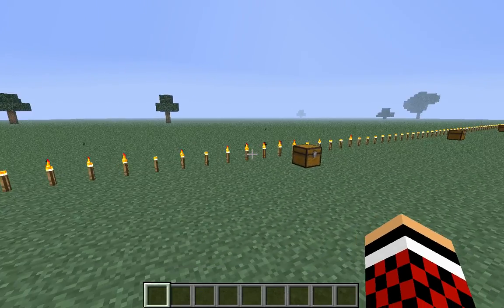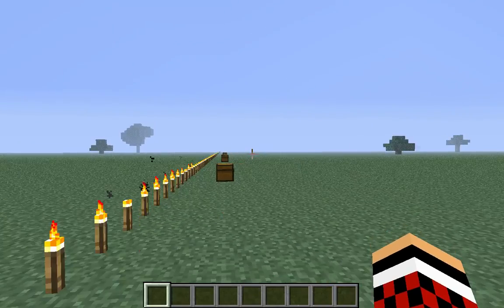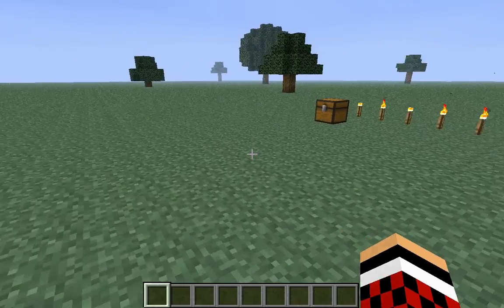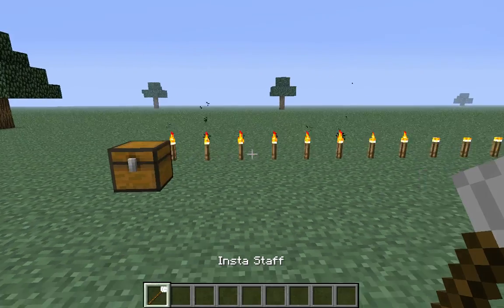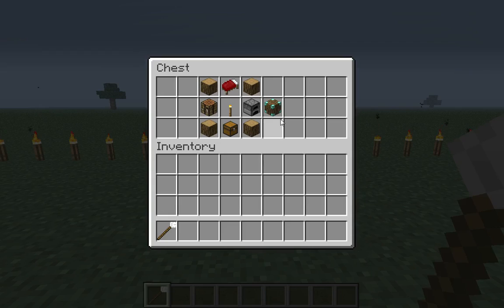Hey guys, what's up? It's Jitters here, and today we're going to be doing another mod showcase, and this mod showcase is called the Insta House mod, and it is really cool. Now, the main thing you're going to need for this is the Insta Staff, and that is crafted by two sticks and a piece of bone meal, and it has no durability, so you can be in Game Mode Survival and use it all the time.